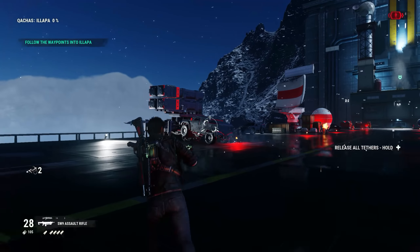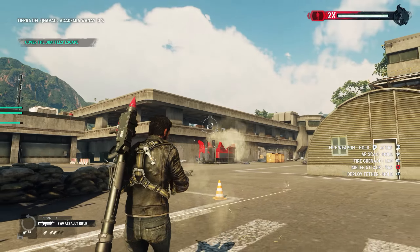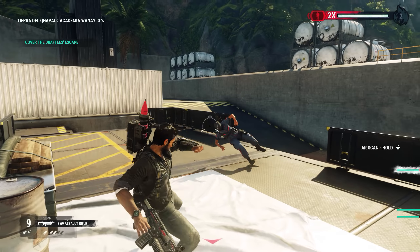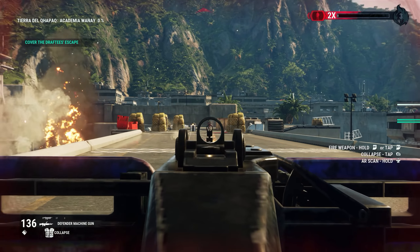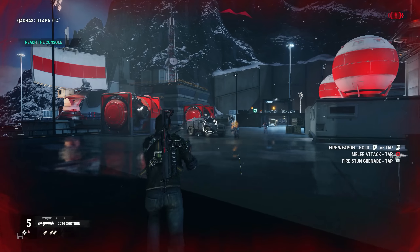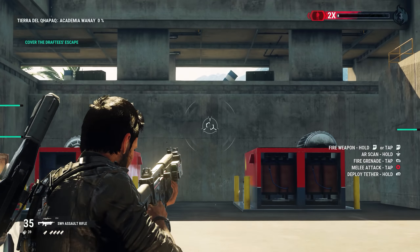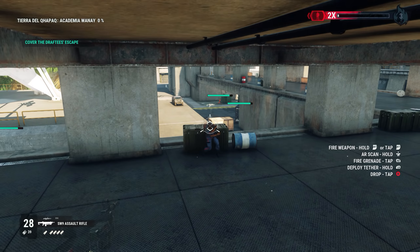The weapons in Just Cause 4 have also seen some tweaks. Players can now properly zoom in their weapons just like any other standard third-person shooter game, making for much easier combat control. Weapons are pretty straightforward, with assault rifles, sub-machine guns, shotguns, and sniper rifles all being readily available in pretty much every fight. Each weapon has an alternate fire option, like a grenade launcher or deploying a mounted turret from a machine gun. I did find that you tend to run out of ammo very quickly in this game though, and unlike past entries, there's no access to Rico's standard unlimited ammo pistols anymore, which is an odd omission. My guess is that they ran out of buttons on the controller with all the new grapple control schemes, but it does seem to encourage more creative approaches at least.